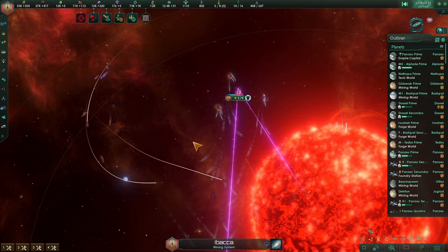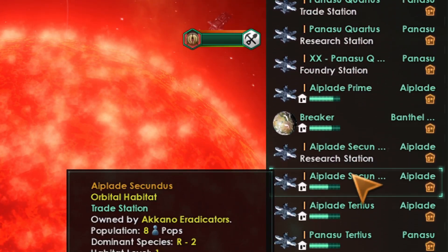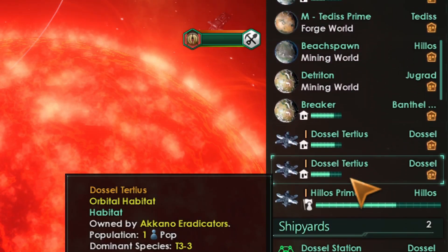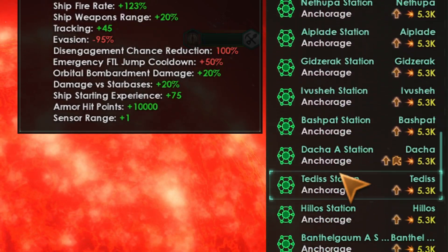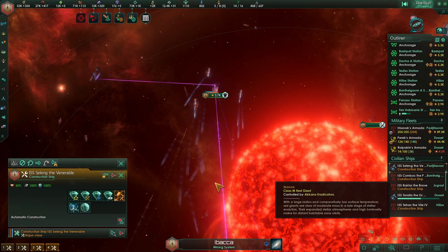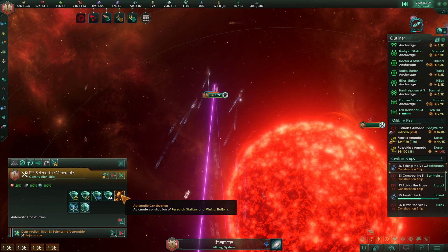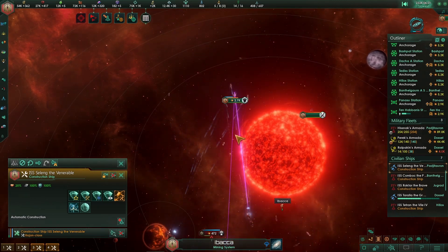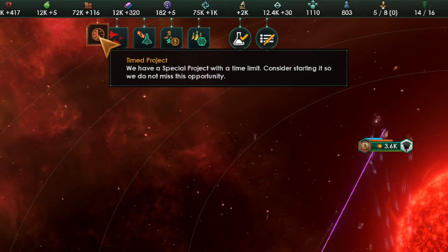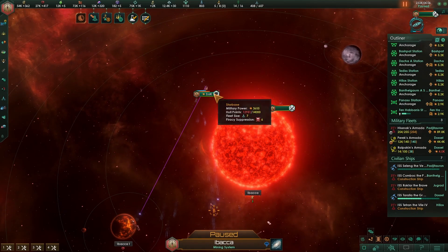Basically they will destroy all the pirates. In the meanwhile, I am going to click a constructor — I have this constructor here and you click this button and it will auto-repair all the mining stations and the buildings that the pirates destroyed. But basically the pirates are about to be destroyed, and they do destroy all the pirates. Let's see the station now to check if they have lost anything.